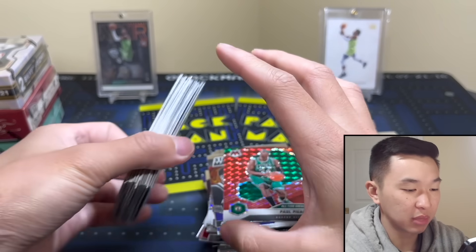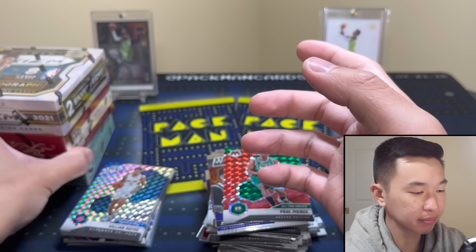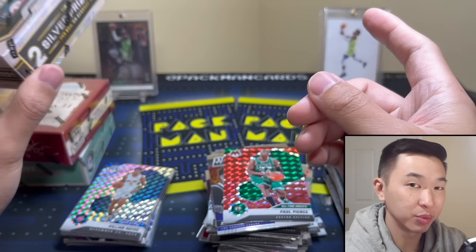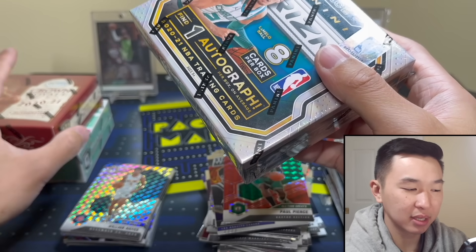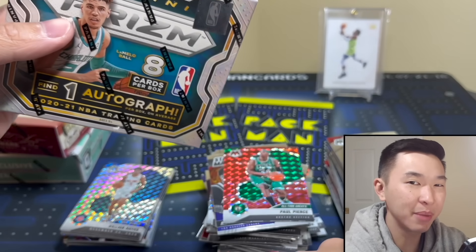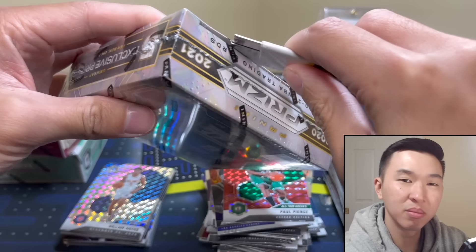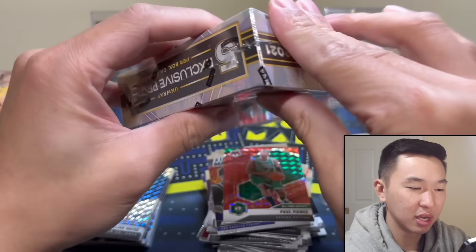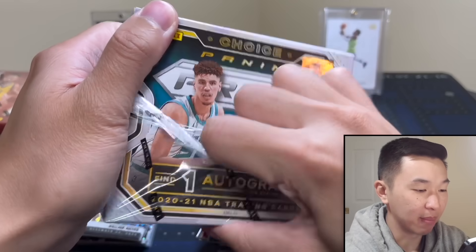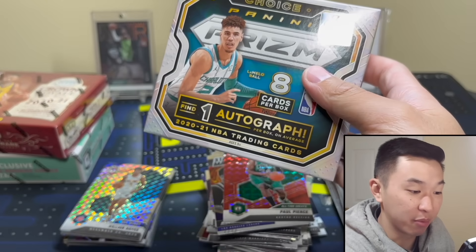Now it is time — we're gonna go Prizm Choice. I was definitely saving this for last, but the Ant nebula being live boosts this one a lot. So regardless, it is time. Imagine pulling a nebula here — I've pulled one before, and I do it the same way because why not have a lightning effect twice? Take our pack out of the box, we'll fly through it and go fast.